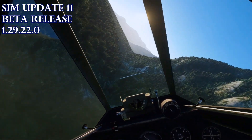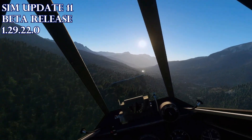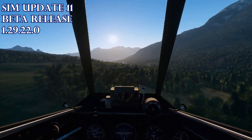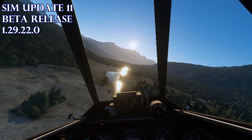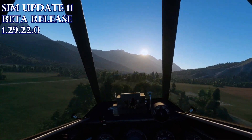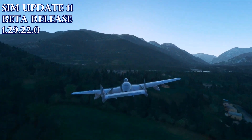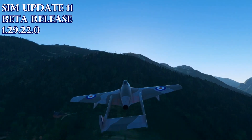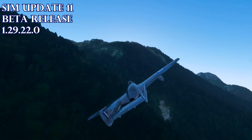With this new sim update I love being able to fly with bloom and ambient occlusion. Look at the reflections on this river — we've got bloom and ambient occlusion on. Not that long ago I would have been flying with all those things turned off in VR. This is VR — it's all Quest 2 headset using Steam VR wireless. I don't use the Oculus app or Oculus Link; it doesn't perform well for me. I use Steam VR Virtual Desktop wireless and I'm happy with the performance. My settings are in the video description.